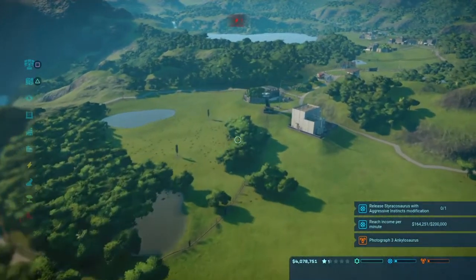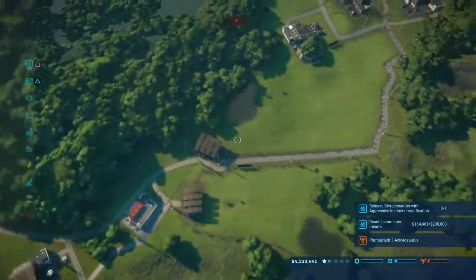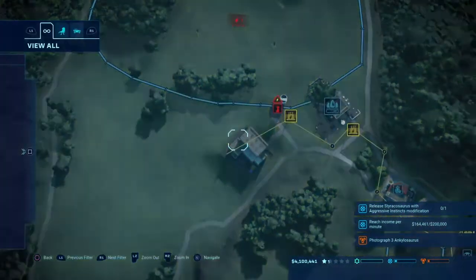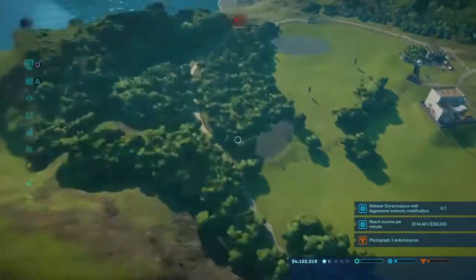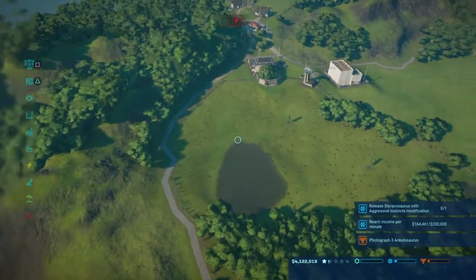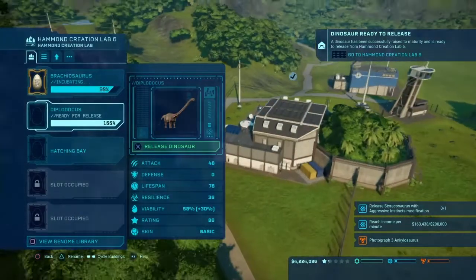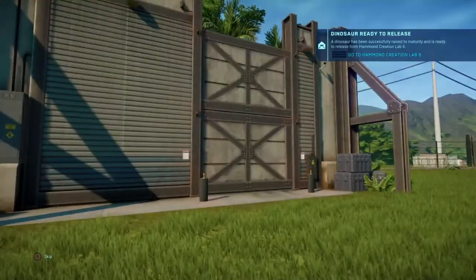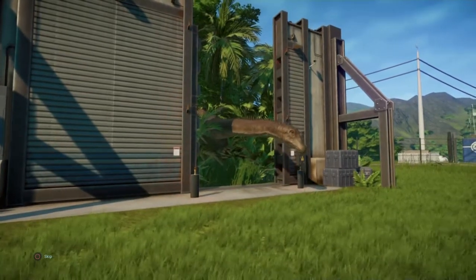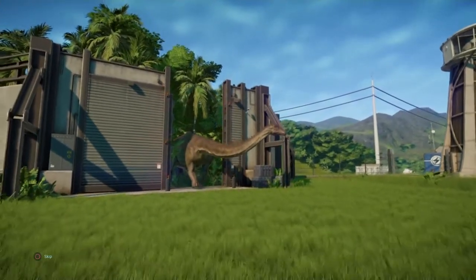I can't wait to start Isla Nublar. I'm gonna pretty much do what everybody else is doing — I've seen people starting their own islands and trying to fit all 48 dinosaurs on there, that's most likely what I'm gonna do as well as battle scenarios. Our dinosaurs are here — it's our Diplodocus! Let's see the animation. I've seen the Brachiosaurus one — it looks great. Look at it — that's amazing!